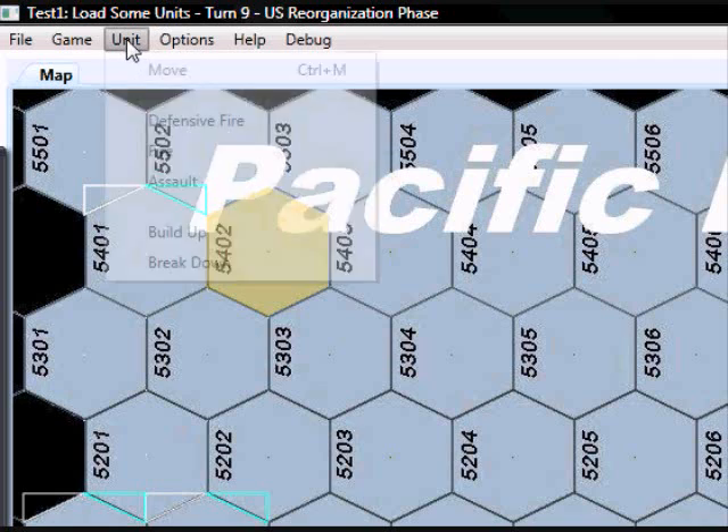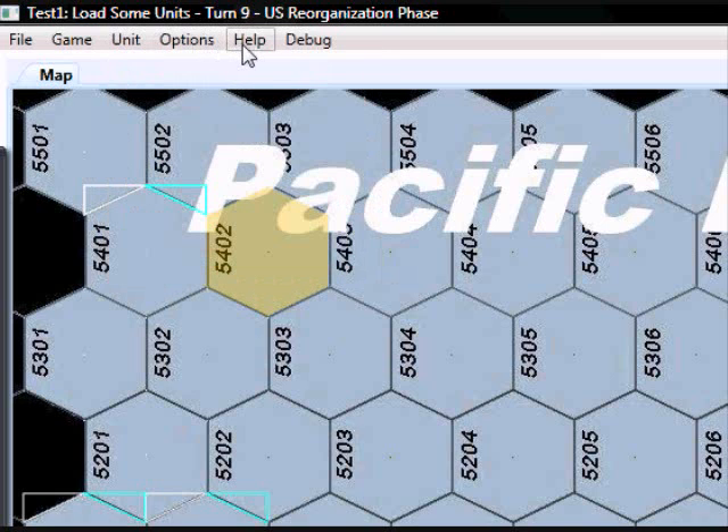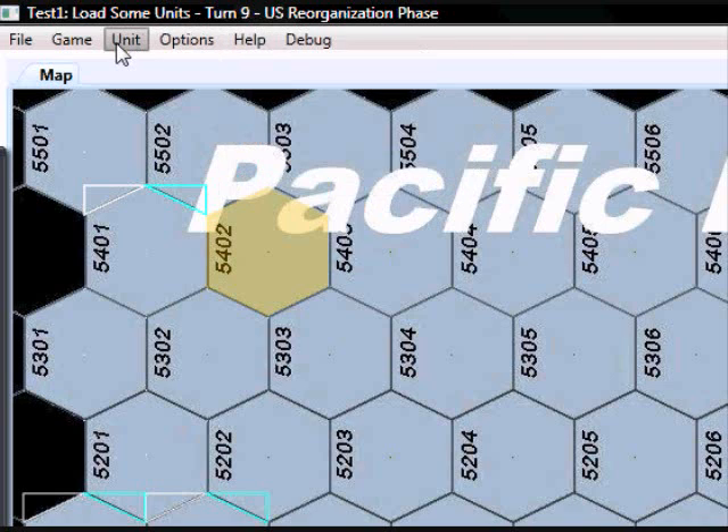So that's what we have so far. We do have a Move command, which will be the subject of another video. No options at this time. Help — we have the menu, but nothing behind it. So that's it for this video.